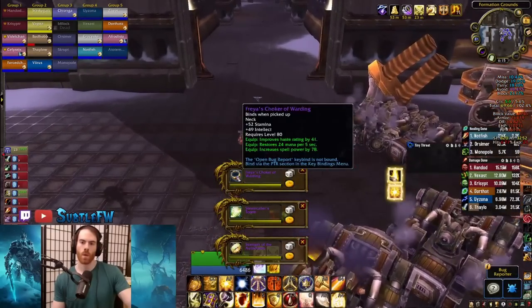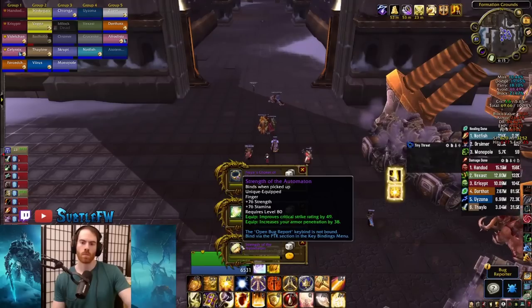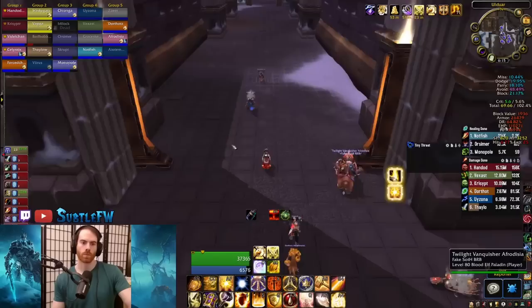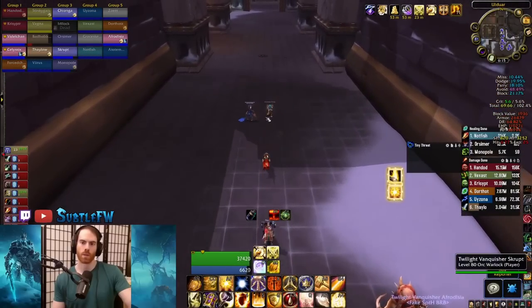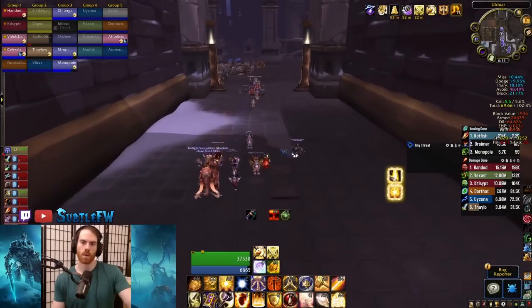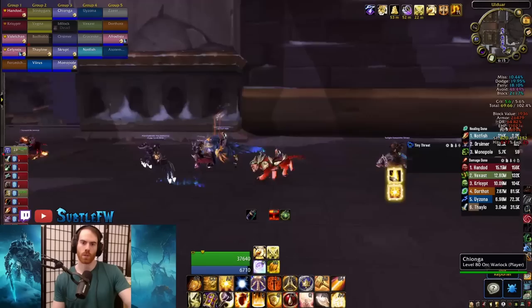Now that we're past Flame Leviathan, we actually get to play our characters. You have a choice of which boss to fight next: Razorscale, Ignis, or XT. Razorscale is off to your right as you go down the hallway after Flame Leviathan, and there's no trash to clear to him. This is a normal mode only fight, and you can either solo or two tank it on both 10 and 25 man. Start the fight by talking to the expedition commander.